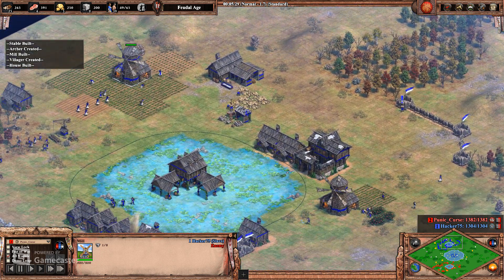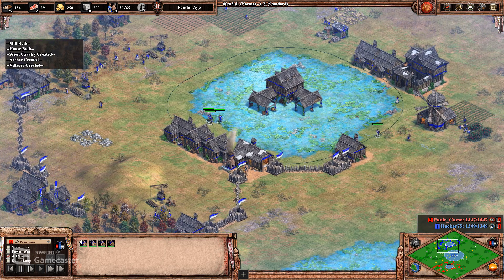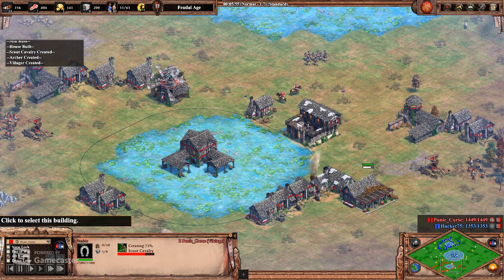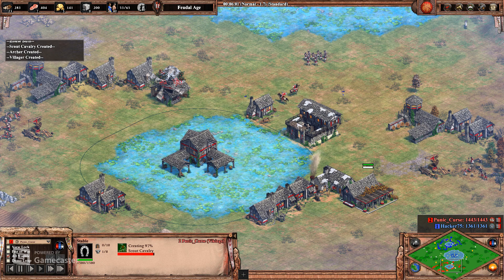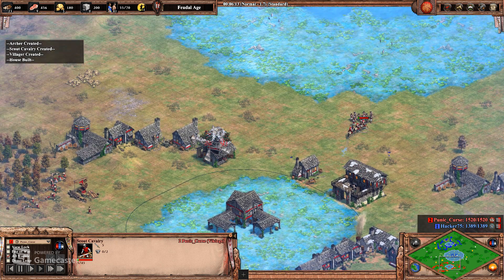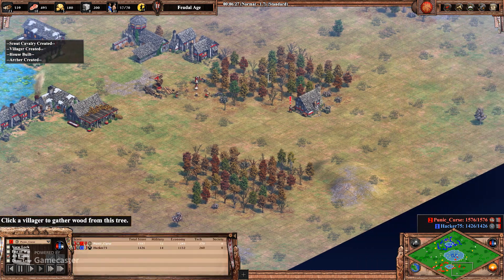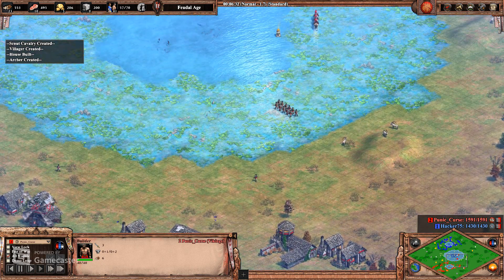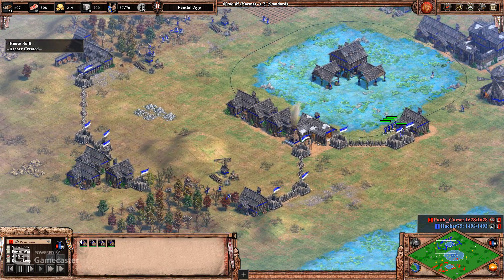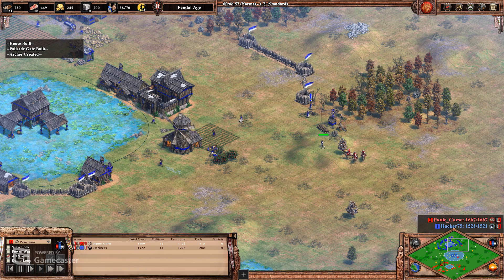He does have a couple of spears out, and here are the skirms — pretty smart on his part to get the counter to my archers out. But I know he's going to encounter my archers, so here's my counter: getting scouts out now. Vikings don't get bloodlines unfortunately, so they're not extremely strong scouts. I'm not going to get any upgrades — it's mostly just to distract the skirms and take some of them out. I'm walling up on the left flank and I'll finish walling off the right flank as my archers move out.